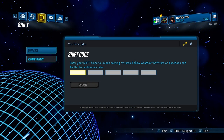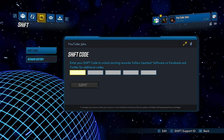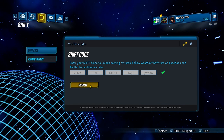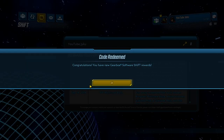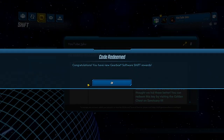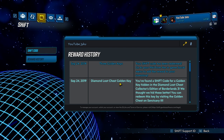All those codes down in the description — you can copy and paste them if you're on PC. If you're on console you're going to have to type them out manually. Go ahead and put in each code and submit it. Every time you put in one of these codes you're going to be getting a gold key, and once you've done every single code you will have eight in total.